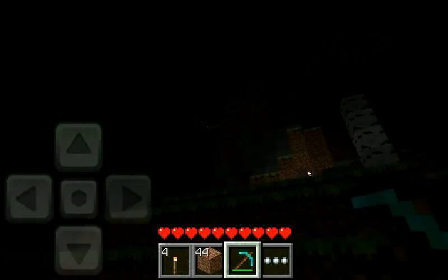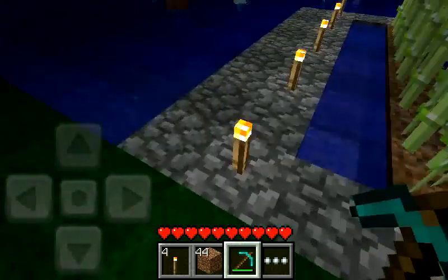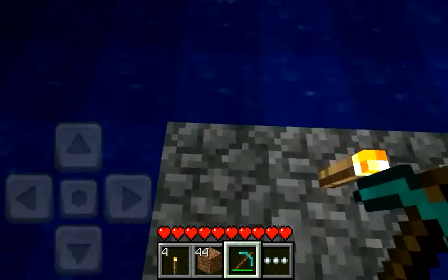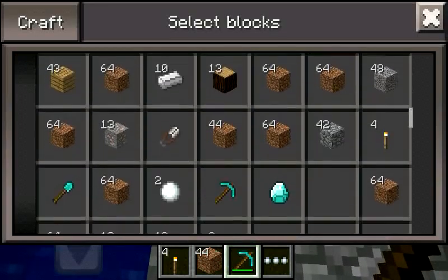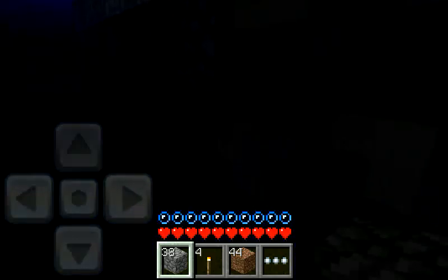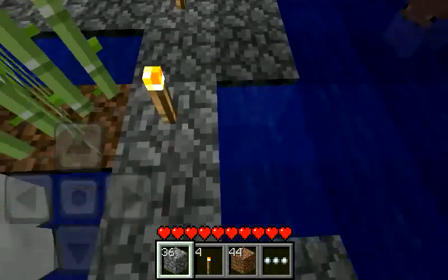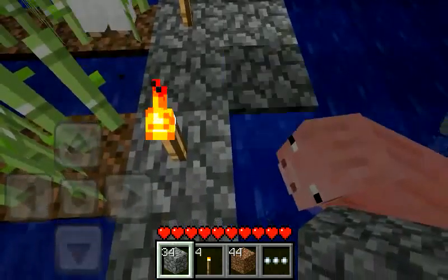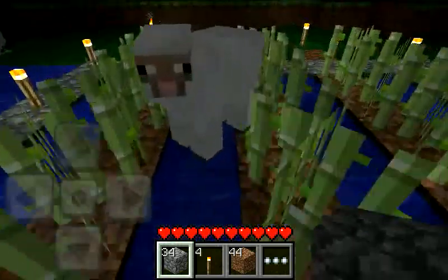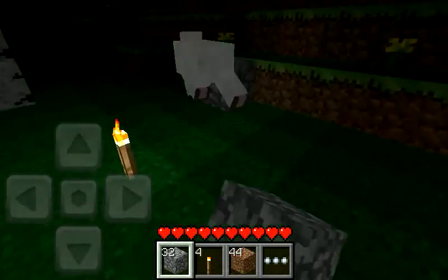Yeah, I can still see my base — it's there. Let's see how I do this. So let's grab our cobblestone. The problem is when the ground is uneven. Get out of my farm! Get out!